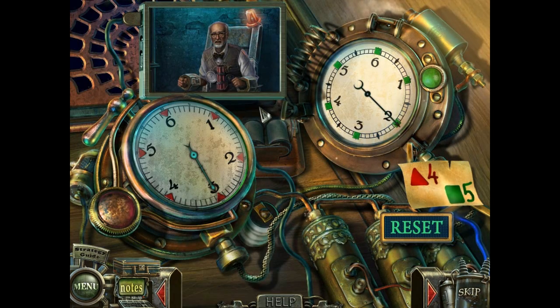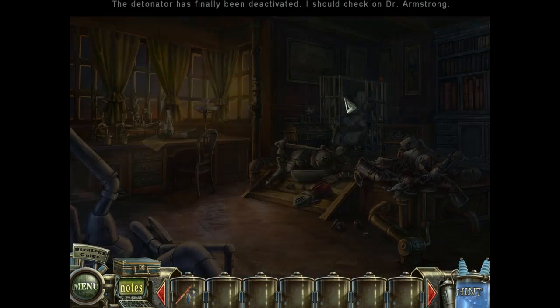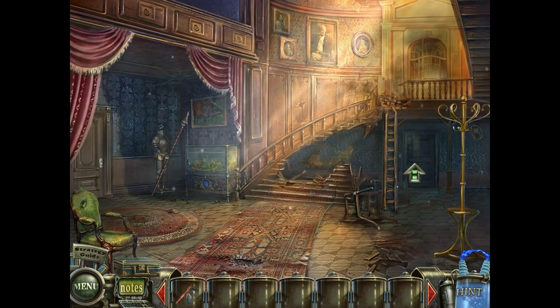And this is a dynamite puzzle. We want to get the things to add up to 4 and 5. So click the red button twice, then click the green button five times. We did it! We saved Dr. Armstrong!